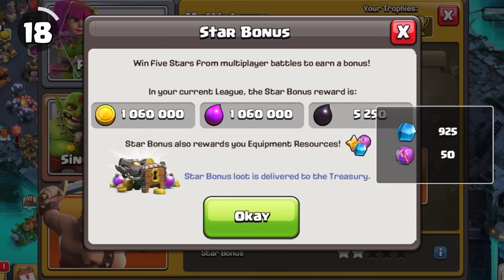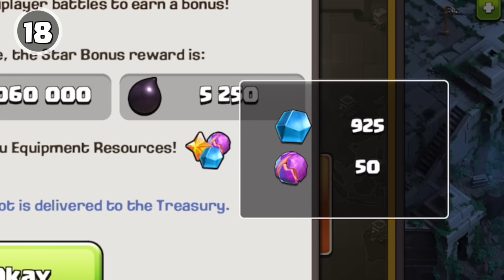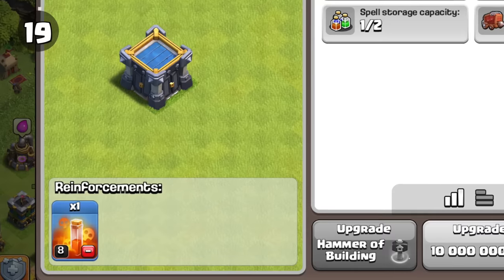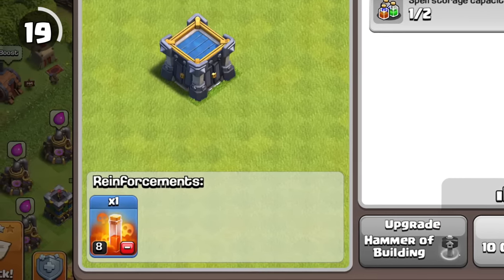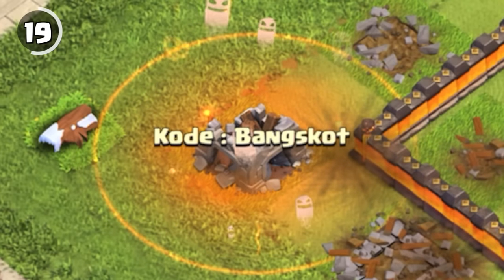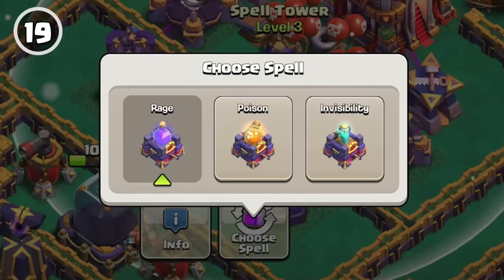I don't know who needs to hear this, but clicking on the ore in the star bonus screen now shows you exactly how much you'll be getting, the same way it does in Clan Wars. It's not super obvious that these icons are clickable. The original idea for the Spell Tower was defensive spells that could be donated to a clan castle and would drop when the clan castle was destroyed, but after brainstorming, a Spell Tower was decided to be the better approach.